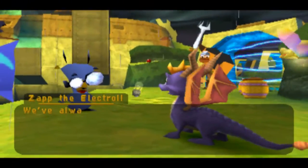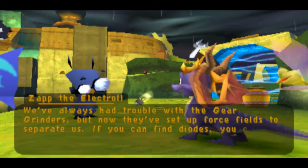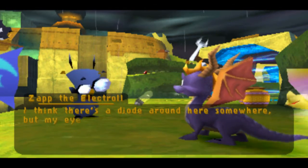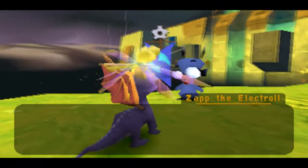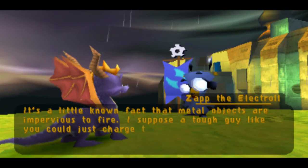We've always had trouble with the gear grinders, but now they've set up force fields to separate us. If you can find diodes, you can use them to turn off the force fields. I think there's a diode around here somewhere, but my eyesight isn't what it used to be. It's a little known fact that metal objects are impervious to fire — I suppose a tough guy like you could just charge them with your head though.